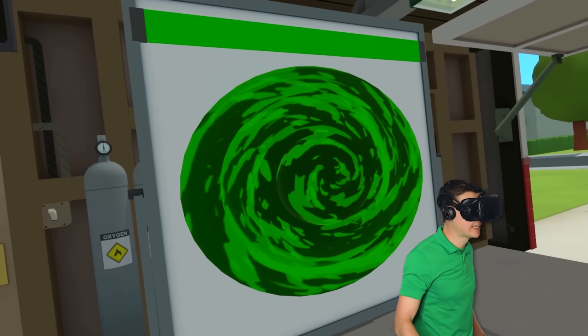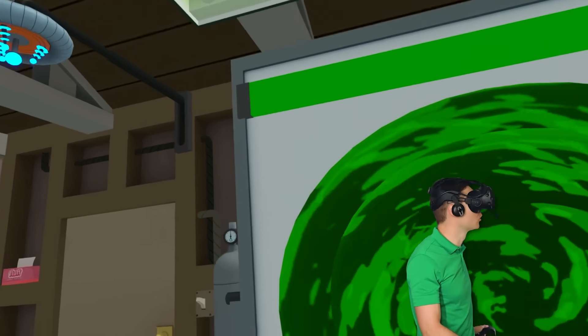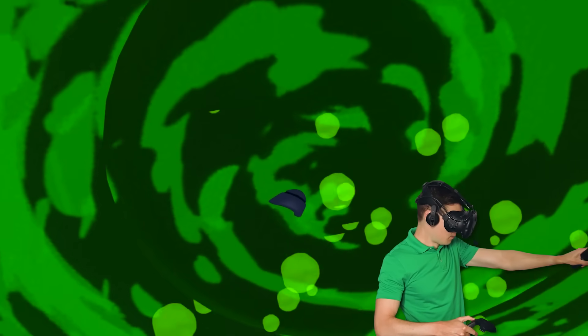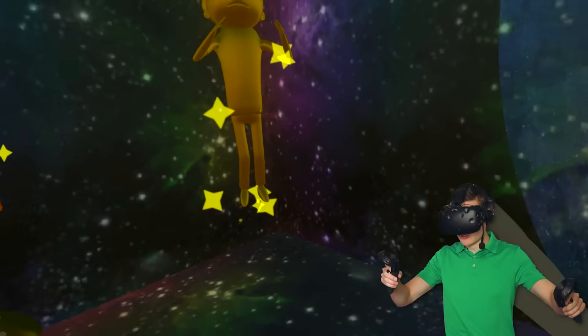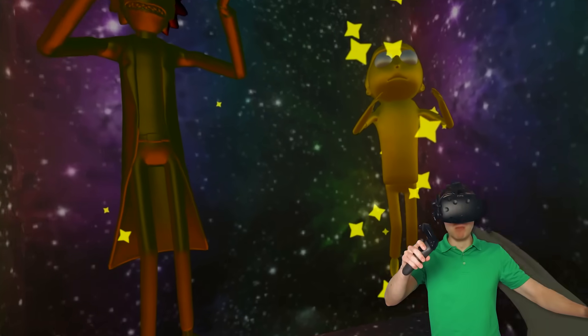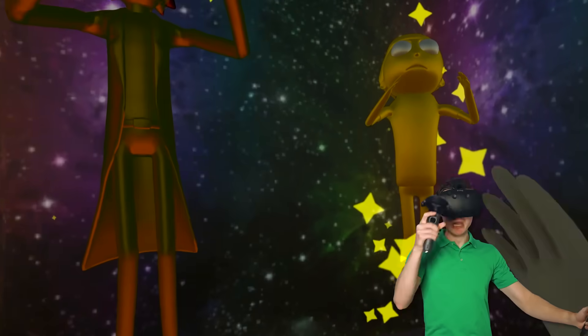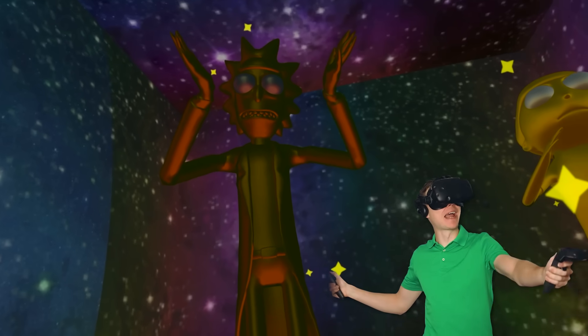No way. Guys, now we can enter this secret portal. Look, bar is filled. It's nice and green. I'm gonna go in. My hand is inside. Am I floating through space? Wait, are those Rick and Morty? No way. They are both gods. I can't believe this. We made it through the portal, guys. Now watch this video's screen. I will see you there.